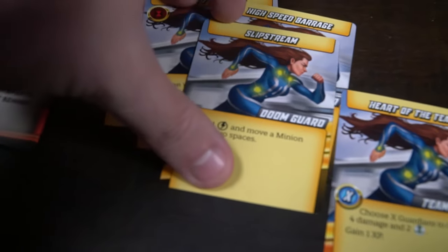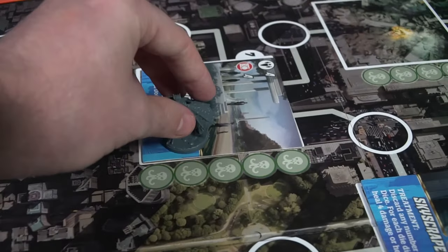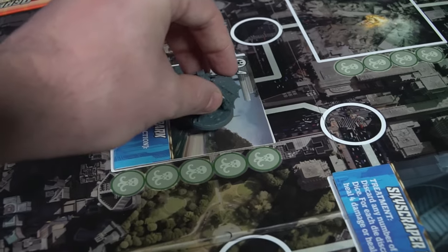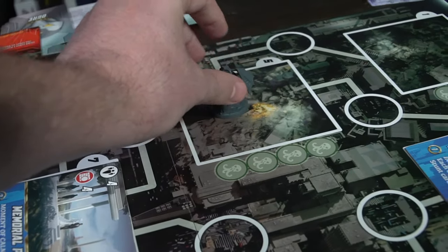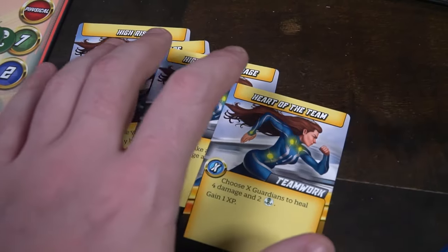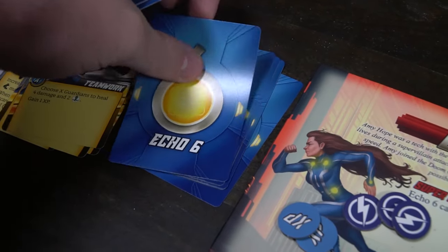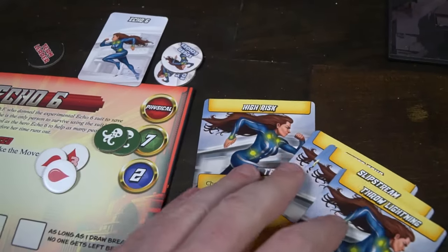After you've done all the actions you want — which can involve playing as many cards as you want, each basic action, and any scenario or landmark actions — you'll move to the draw step. Discard any number of cards from your hand, then draw up to five new cards. If you play cards on your opponent's turn, they're gone and you won't get them back until the end of your next turn.